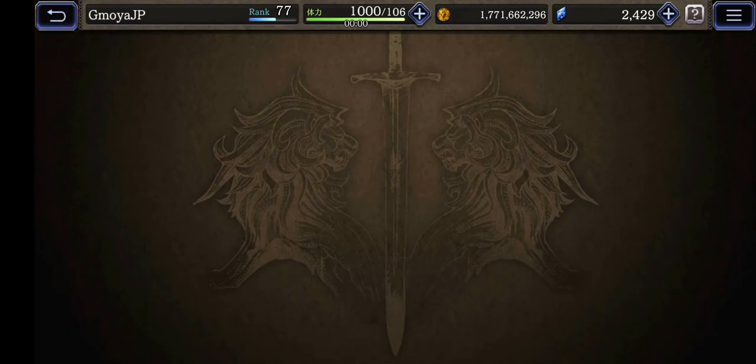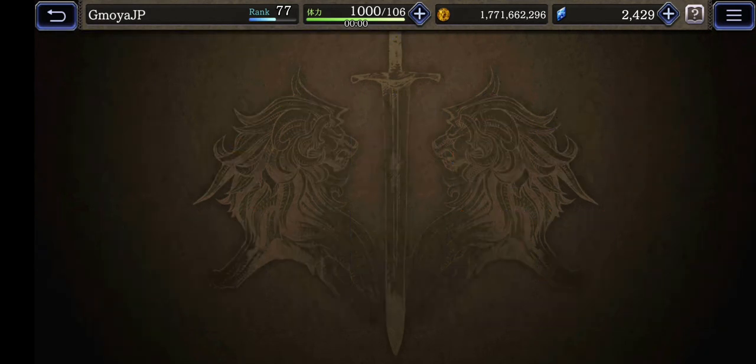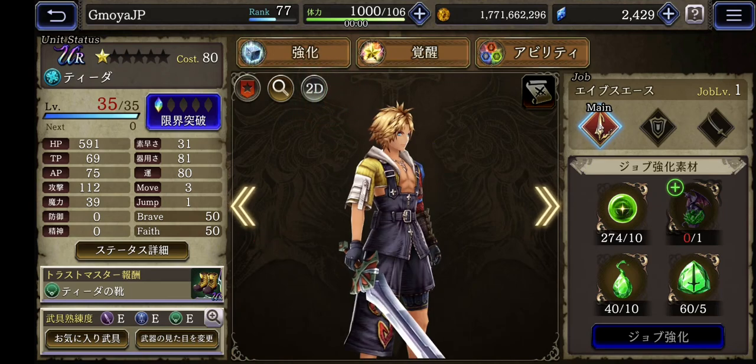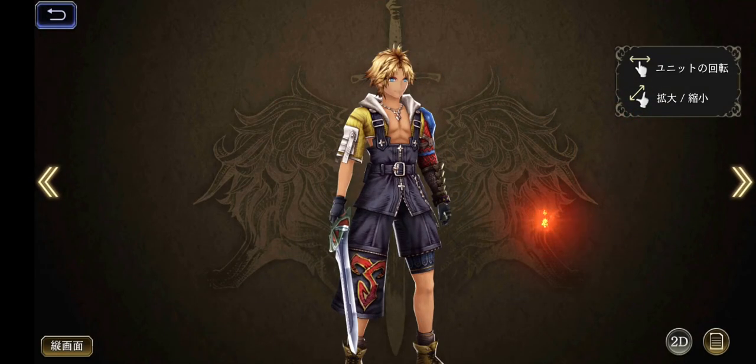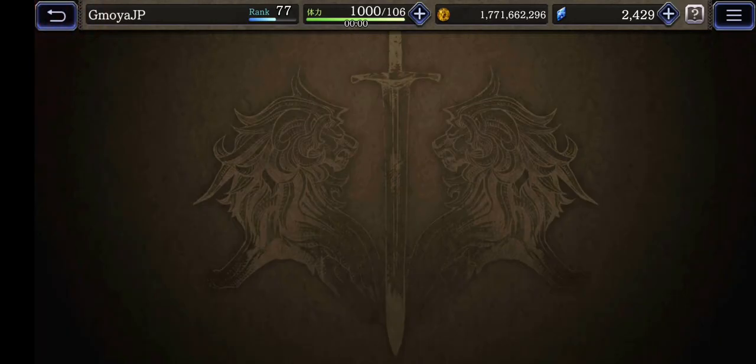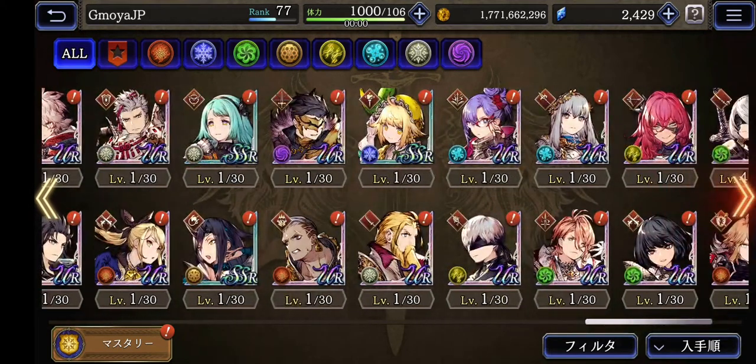Then there was the Final Fantasy 10 event, and I got Tidus for free. So Tidus was given for free. I didn't bother getting Yuna - I'm not a Yuna fan. I was a fan at the beginning of the game when it came out back in 2001. Then there was a Nier Automata crossover - a game I haven't really played at all. I played the demo though.